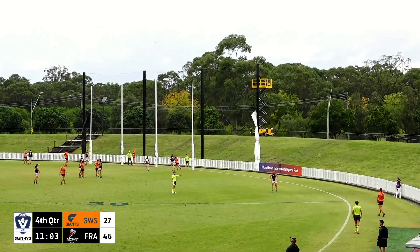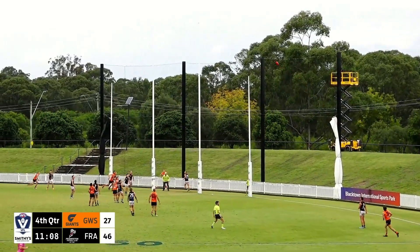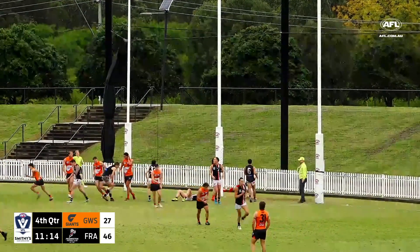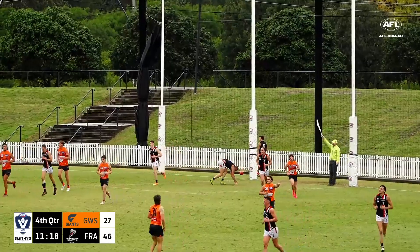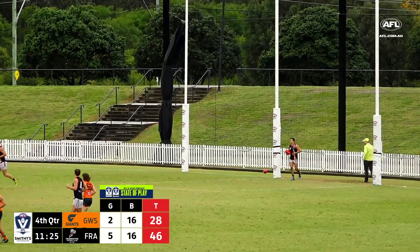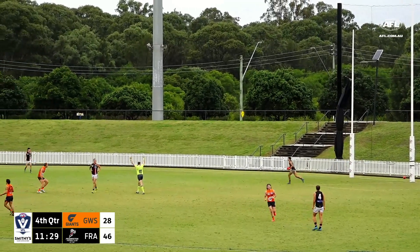The 19-year-old from the most difficult angle here at Blacktown, 49 meters — sends it, it's gonna fall short. Rising above the pack — no mark. I think it was Smith again there on the last line for Frankston who rushed the behind. It might have been harm's got a boot to it and just missed. Either way it is a behind — cuts it to a three-goal lead to Frankston.